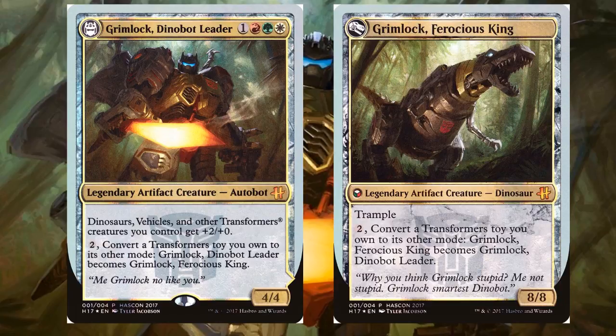One red, green, white for a legendary artifact creature — Autobot. Dinosaurs, vehicles, and other Transformers™ creatures you control get plus two, plus zero. And then you can pay two and convert a Transformers toy you own to its other mode. Grimlock Dinobot Leader becomes Grimlock Ferocious King — you flip this card over, and Grimlock Ferocious King is a legendary artifact creature dinosaur, an 8/8 with trample. You can pay two to convert it back to its other side. So this is a crazy Transformer Tribal general that is very interesting, if not slightly powerful.